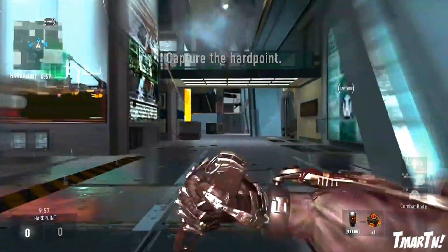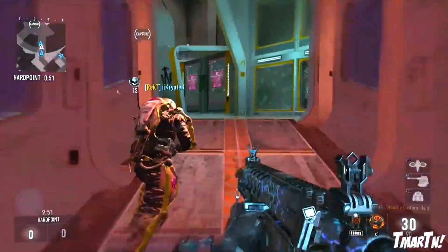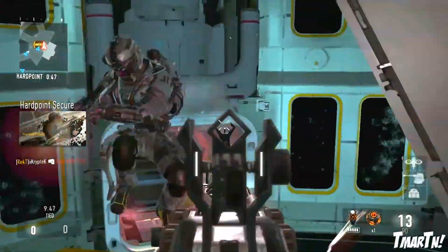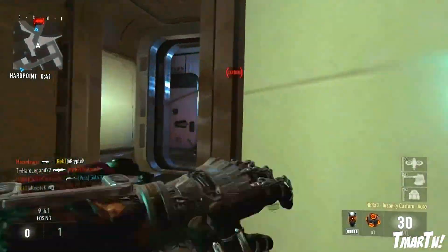What's going on guys? T-Mart here and welcome back to another episode of Advanced Warfare Elite Weapons. Today we are going to be taking a look at the almighty HPR A3 Insanity. This thing is absolutely insane — pardon the pun — and I definitely think it's one of the best guns out there.